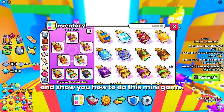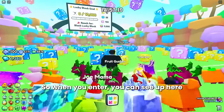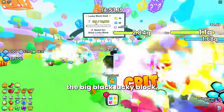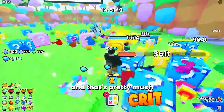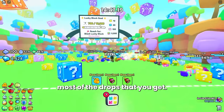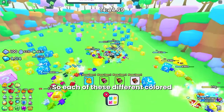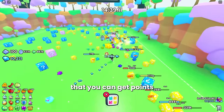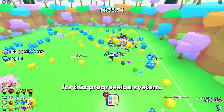I'm going to show you how to do this minigame. When you enter, you can see a progression bar at the top toward the big black lucky block. That's pretty much what you want for this run — that's where you make most of the drops. Each different color lucky block has a different value that contributes points to this progression system.